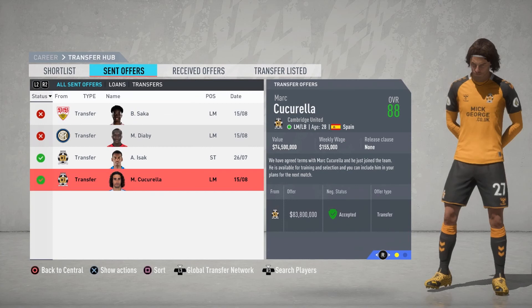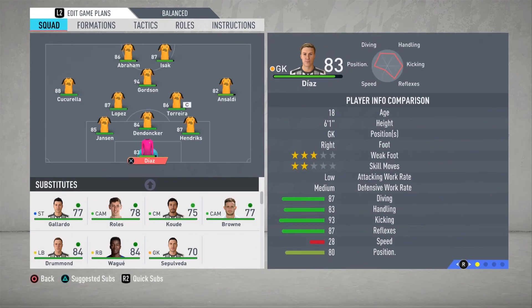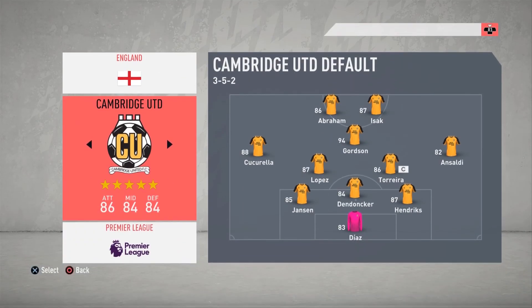This will be our second signing for the club as I have signed Mark Cucurella. He is a left midfielder who will be replacing McAvoy, as McAvoy does not have the potential he once had — Cucurella was bought for $83.8 million. Cucurella will be inserted right into the lineup as McAvoy has been dropped. After all of our signings have been completed, we are still a five-star team. Our offense is now rated an 86, we now have an 84-rated midfield, and an 84-rated defense.